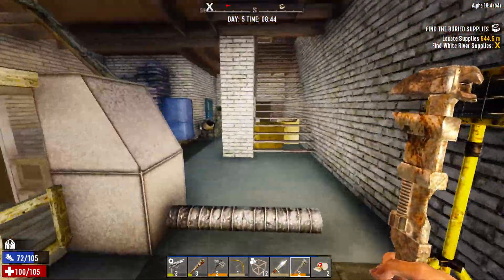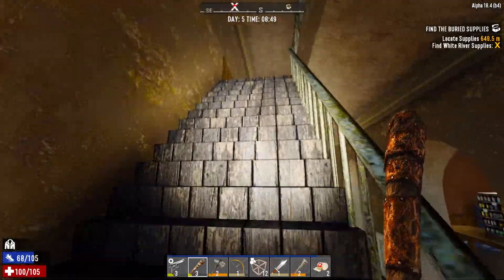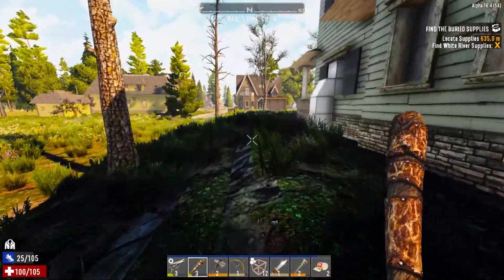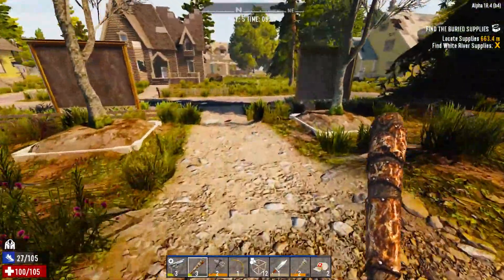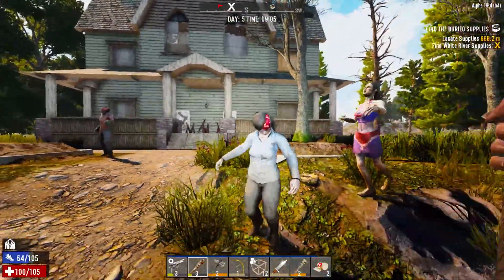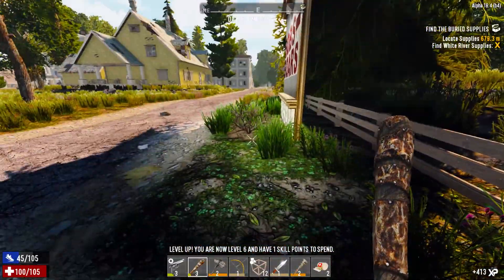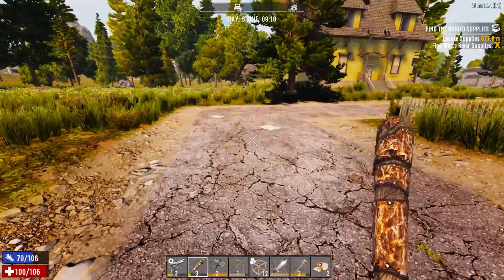I hear a zombie up there. We have 18 mechanical parts, that's all we need, so let's head back home and take care of this zombie. Sounds like there's a whole bunch of zombies out there. Yeah, there are a whole bunch. We leveled up - fantastic! All right, let's head back home, let's build a workbench, let's build a bicycle, and let's find that airdrop hopefully.